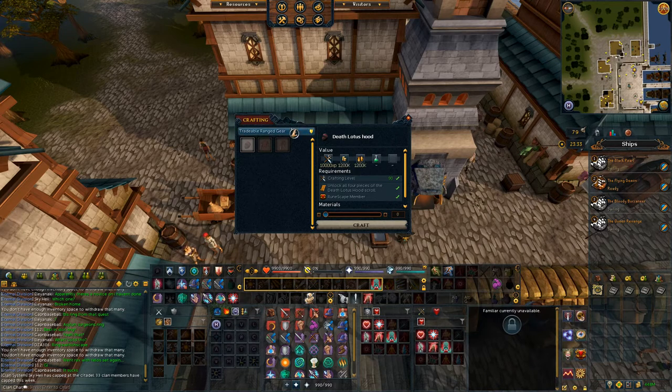If you keep doing the joint voyages with the Tengu and the Convict, you can save up enough Chi to do the Seasinger's Hood, which is roughly the same value for the same amount in Chi.